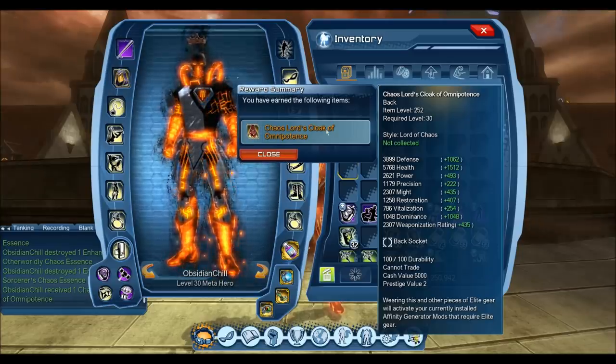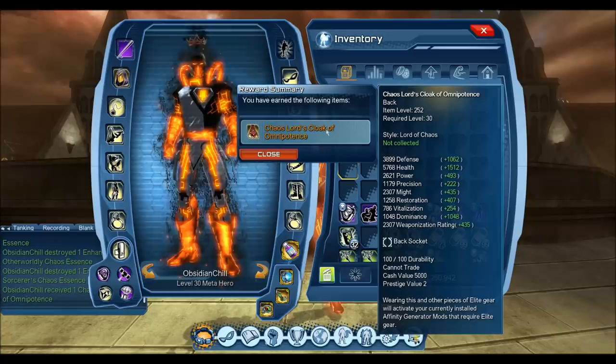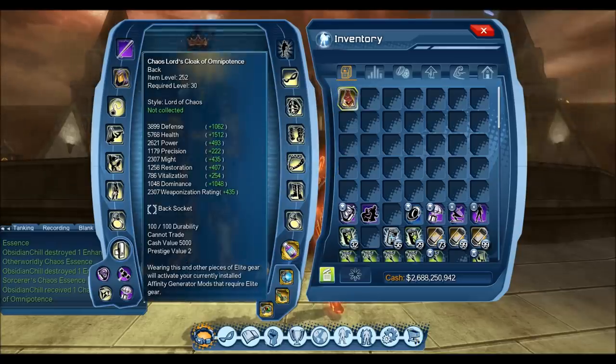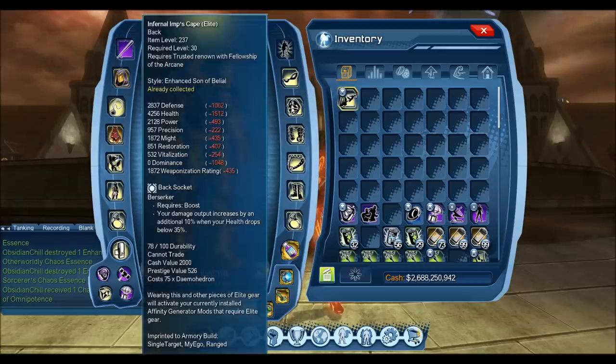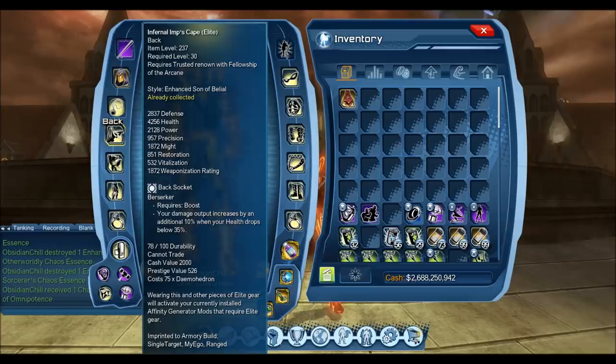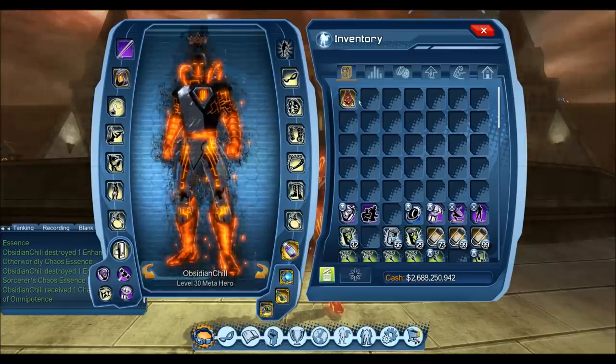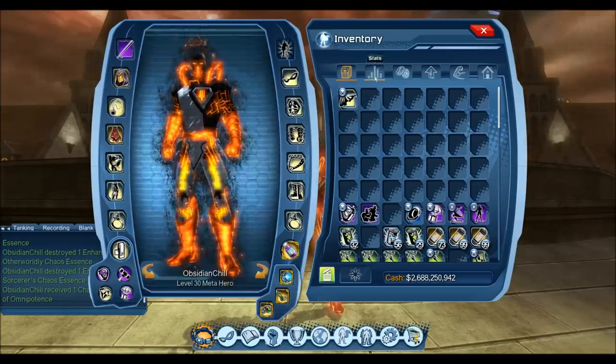Now the stats, for the style Lord of Chaos — which I'll show in a moment — all the stat increases you see are based off the elite 237 back, going to item level 252. That's quite a large increase in base stats, very handy considering the extra defense, extra might, and Resto for all roles. It is quite a large jump, especially for DPS, for precision DPS for all roles — having that extra 1500 health, 1000 defense, 1000 dominance, 435 might, and 222 precision. It is a very nice increase, which is expected in the OP back, so it's definitely worth the grind.